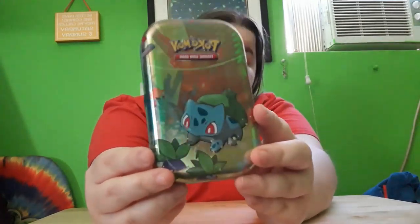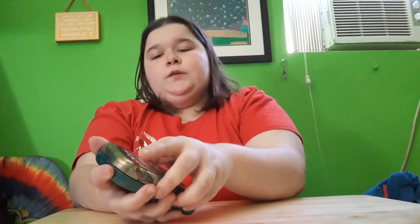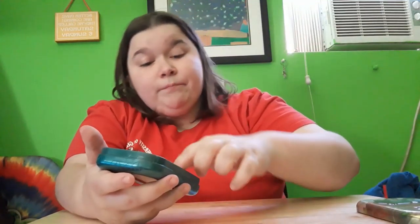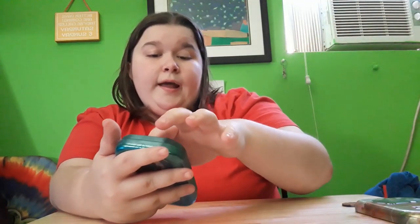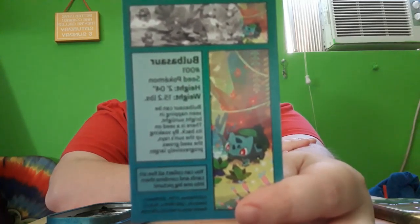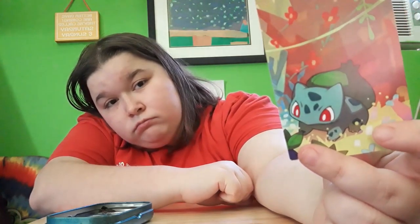Let's get to it! We have the little Bulbasaur — look at the little baby Bulbasaur and the little otters, isn't it so cute? It wants to take care of the otters. Opening it up... okay, that took a bit. We have another Solgaleo coin, then the Bulbasaur art card, and of course Bulbasaur number one, the Seed Pokémon, with a height of two feet four inches, weighing 15.2 pounds. I guess it's the bulb on its back that makes it taller.